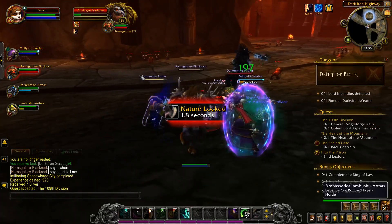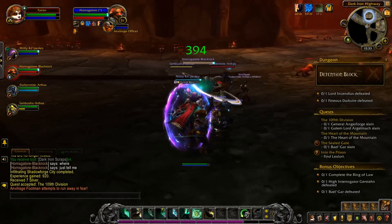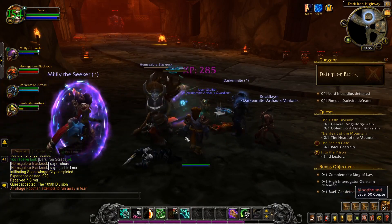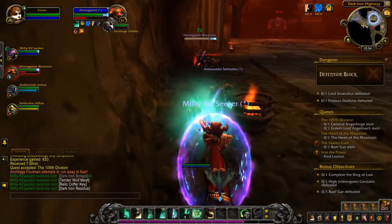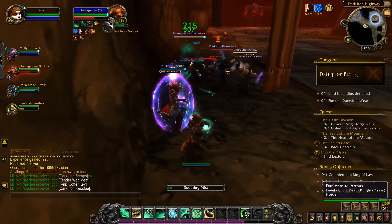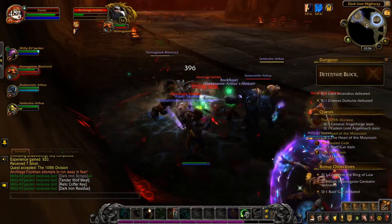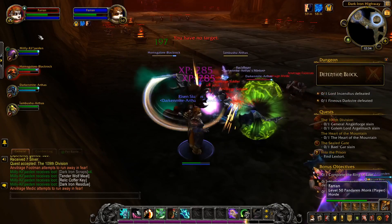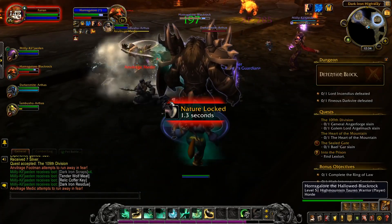There was some damage on that mage — gotta be careful. The Anvilrage officers really love to interrupt casters, and as a monk I kind of want to be standing in close when I'm healing so I can switch between casting and melee attacks. One of them is a paladin who uses Divine Shield on himself — annoying. This dungeon was not built with monks in mind, since monks wouldn't exist for several more expansions. I can just stand back to avoid being interrupted, or just deal with it since you don't take that much damage, really.